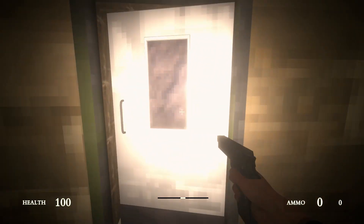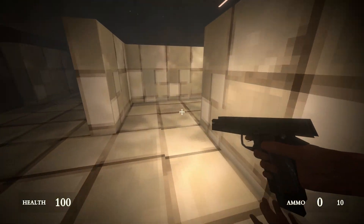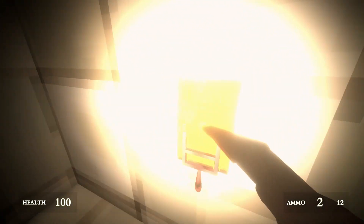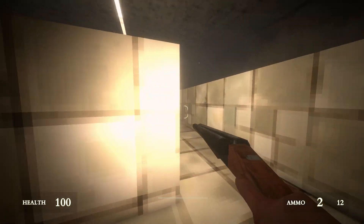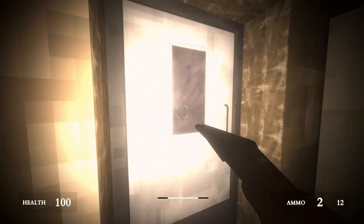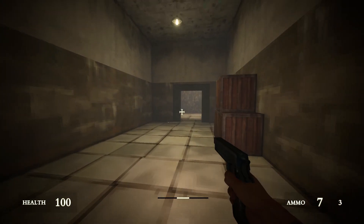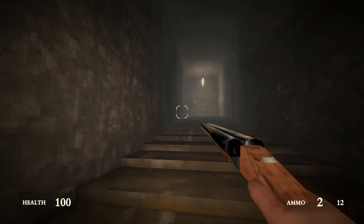I kinda wish we got more pistol ammo — shotgun's good and all, but let the pistol have its dues. Now it's open. And when I'm walking around here, something's gonna pop around the corner and try to kill me, right? No — I'm surprised. I figured the dev would have no restraint and just put an obvious monster somewhere. So it seems like they're set to spawn when we peek around corners. There's probably gonna be one spawning around the corner when I walk up here.